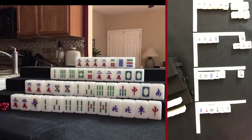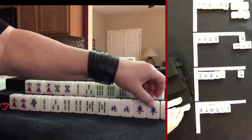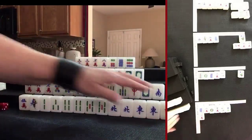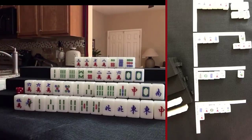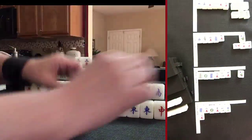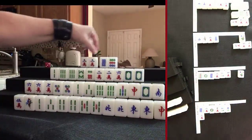Half flush is looking good — we drew East, which is the wind of the round. That's the 2 points we need right there. We can now go exposed. Drew 3 crack — that's a pair, we don't want that. Let's draw. Drew 4 crack — we discarded that. Drew 9 crack. Chow. Ready to win on a 7 dot, and that's an edge wait, so that'll be another point.